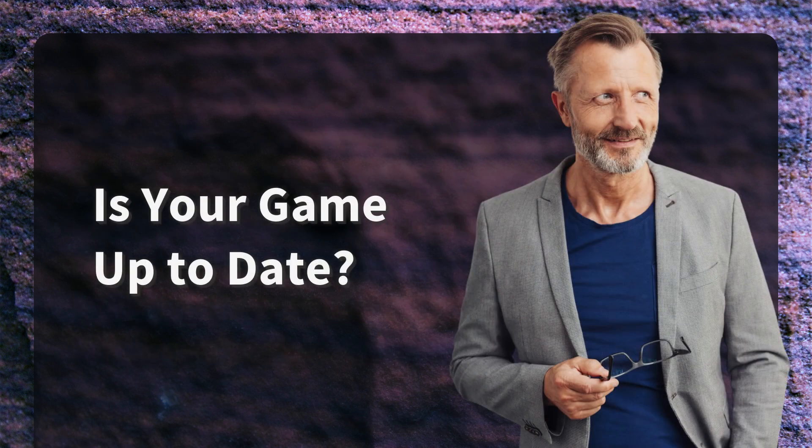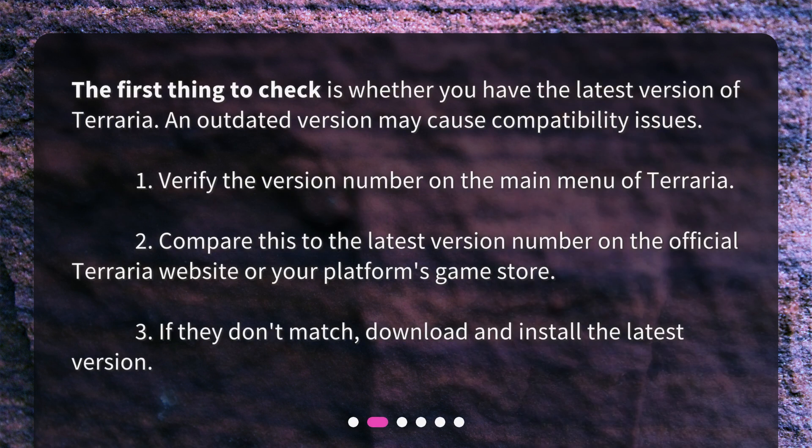Is your game up to date? The first thing to check is whether you have the latest version of Terraria. An outdated version may cause compatibility issues. 1. Verify the version number on the main menu of Terraria. 2. Compare this to the latest version number on the official Terraria website or your platform's game store. 3. If they don't match, download and install the latest version.